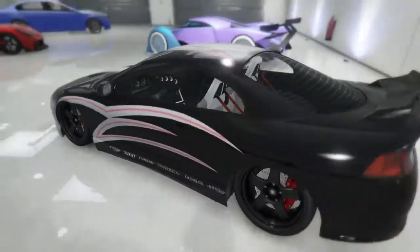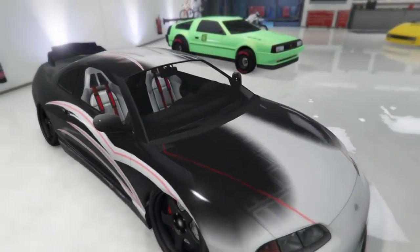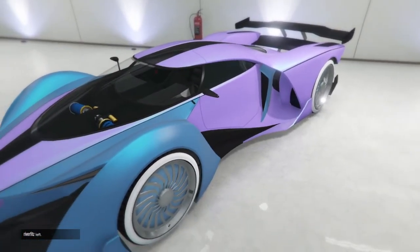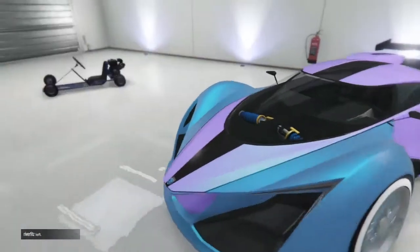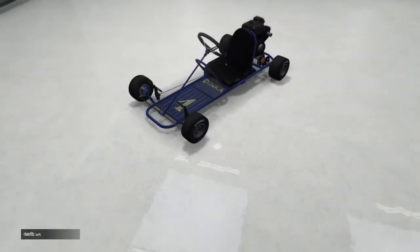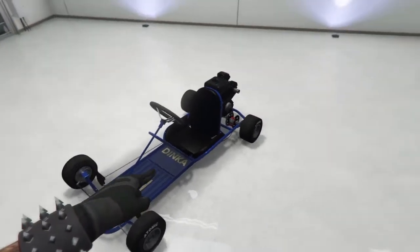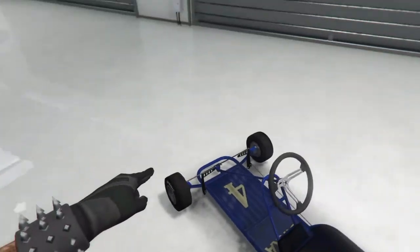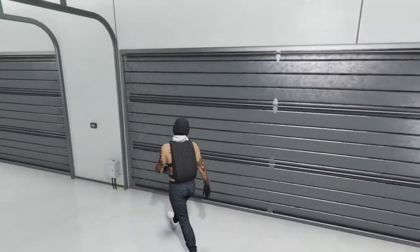I love the T20 because if you lower the suspension you don't have to shoot the tires to lower it — the stance looks so nice. We got an X80 Proto in a cotton candy colorway. I love it — it has purple lights and purple underglow. This car just came out and it's a little buggy. Hopefully I get one with Benny's tires in a couple days, so yeah, moving on to the next garage.